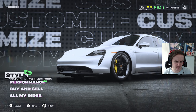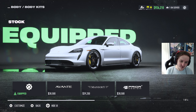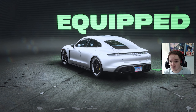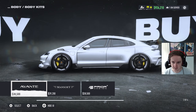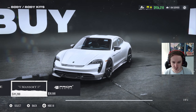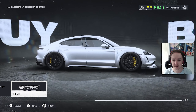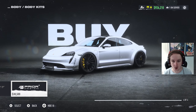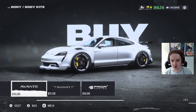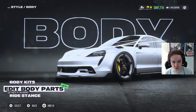First off we've got to check out these body kits. You've got four different body kits - the standard Porsche Taycan as it is, then one with a bit of a wide body to it, another that looks more exotic, and one that's basically that kit but a bit wider. I feel like I prefer that wider one, or at least want to get that and then swap around the bumper and stuff.